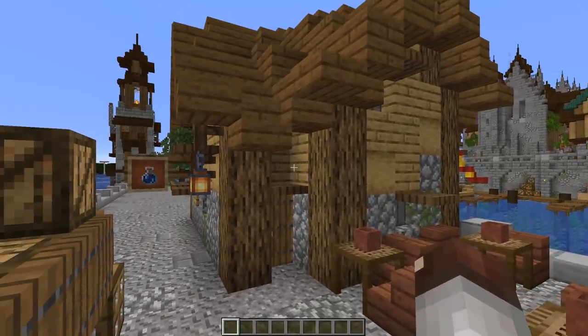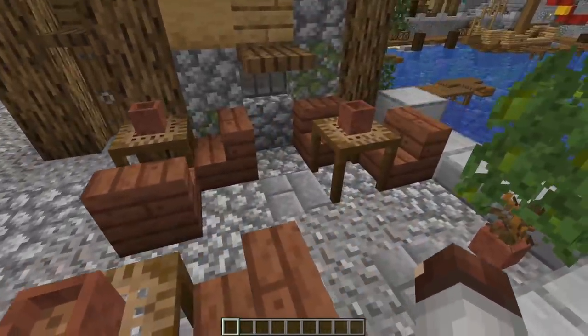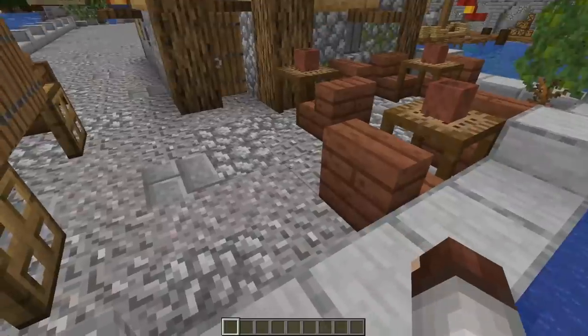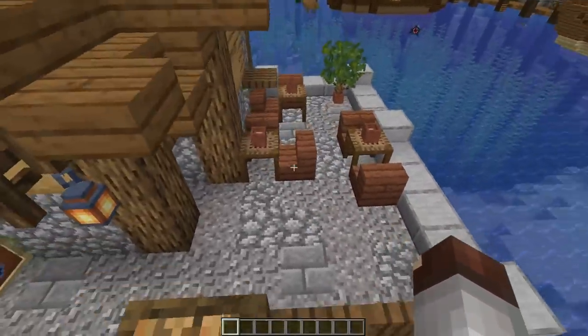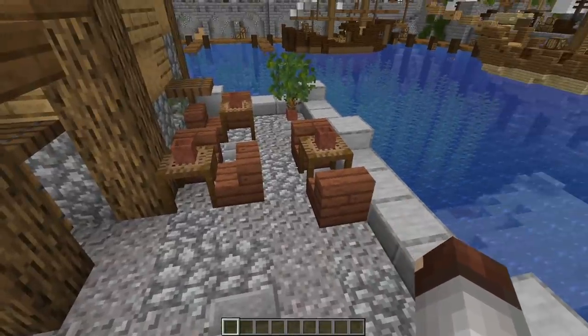Got an awesome restaurant building that you made? Maybe you can't fit everybody inside of it. Maybe an outdoor seating area would be something you could consider adding in, and then you can fill up another one of those empty spaces that you're trying to figure out what to do. That's why you're watching this video — fill up those empty spaces. Put some seating.